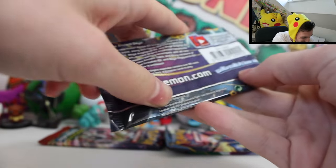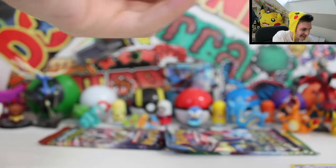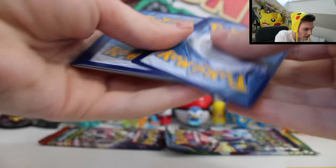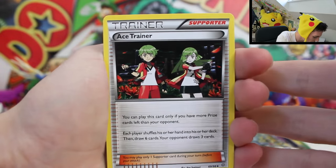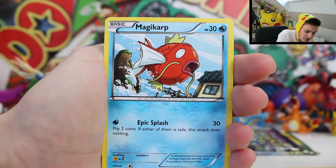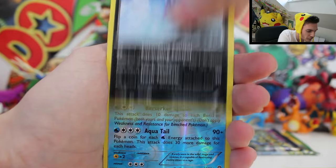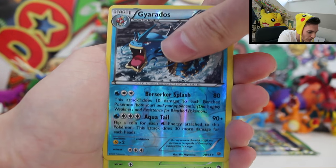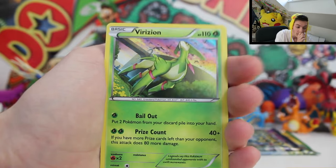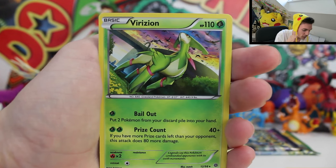Alright, we get a Sealeo, Wingull, Dratini, and a reverse holo Steelix — then another regular rare. Ancient Origins pack next — this is not looking good. There's the code card. An Ace Trainer in there. The more regular rares we get here, the more amazing the pulls should be in that Breakthrough pack. Reverse holo Gyarados — that's cool but we've pulled so many holo Gyarados already.